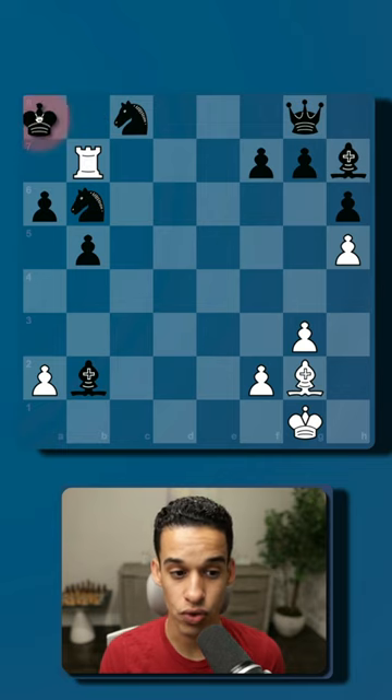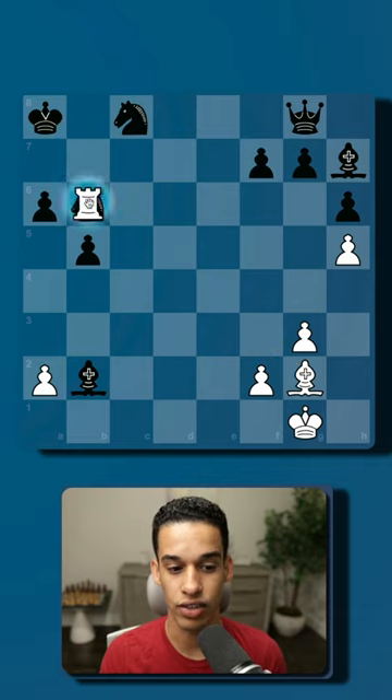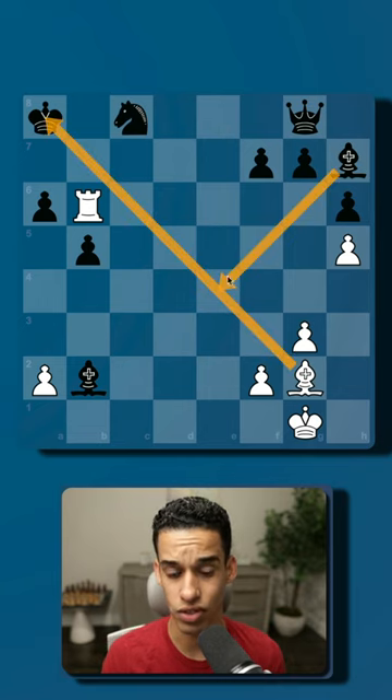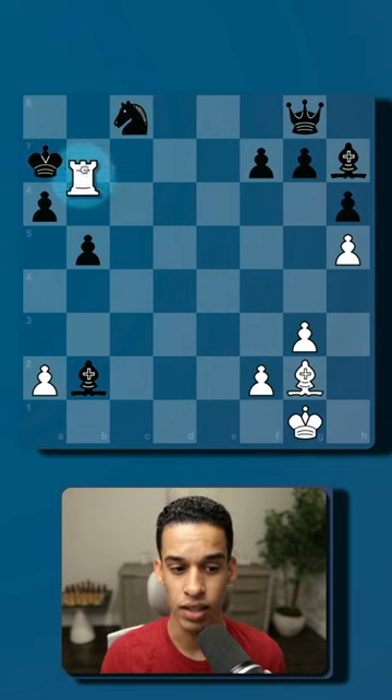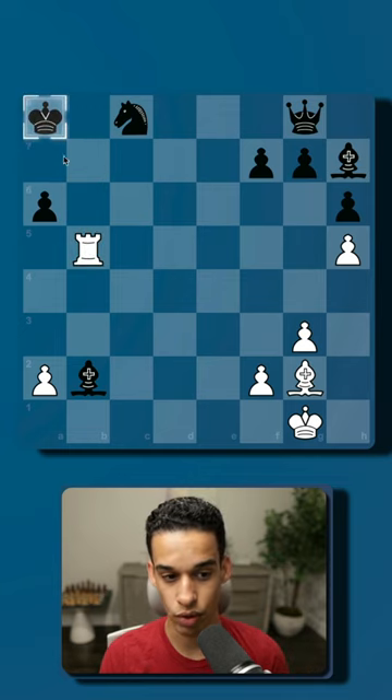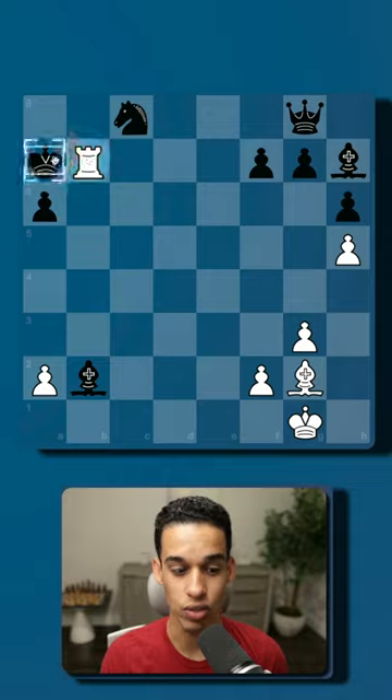The king is forced to get on the same diagonal as my bishop, so now I can start taking pieces. Check — the only move is to either give me the bishop for free, which doesn't change anything, or move the king. Then check again — the king is forced to go back to the same spot, I take another piece, and you keep doing the same thing.